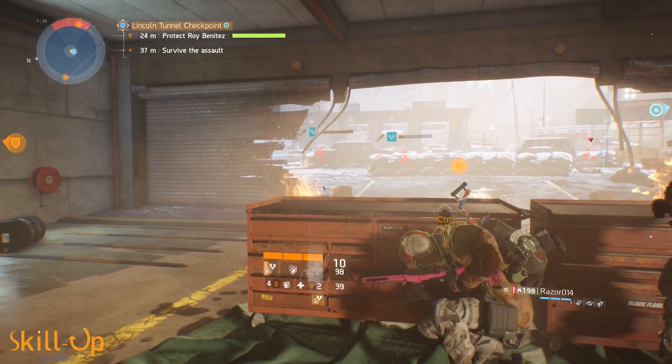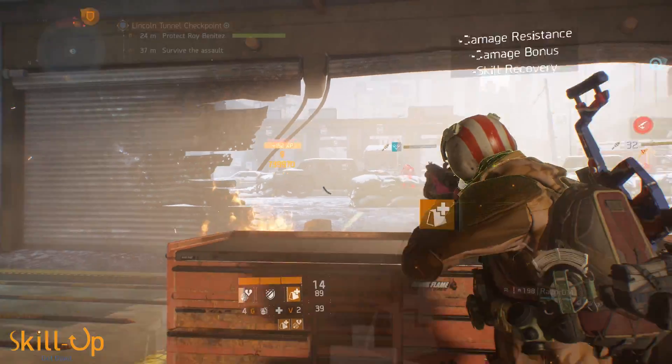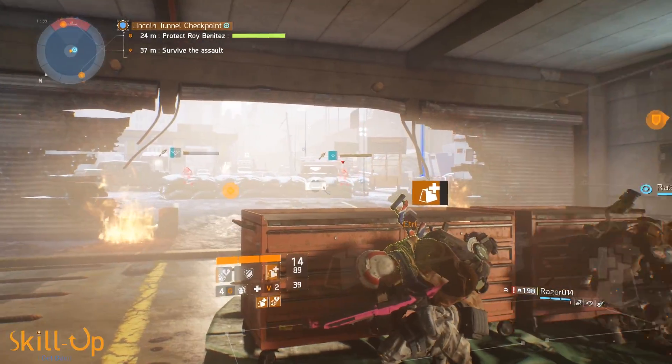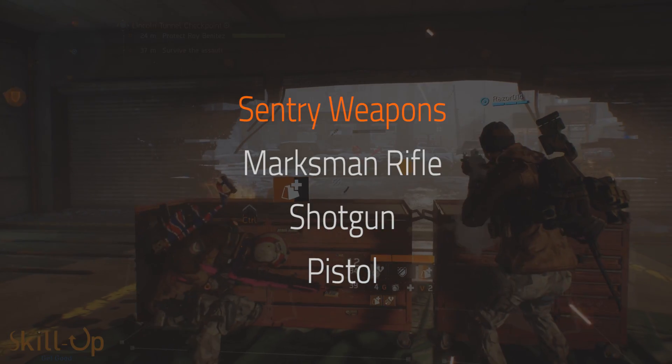According to the developers, this was never the intention, and they've announced that in patch 1.2 they'll be fixing it. So now, if you want to get Century's Call stacks on your target, you're going to need to use either a marksman rifle, a shotgun, or a pistol.